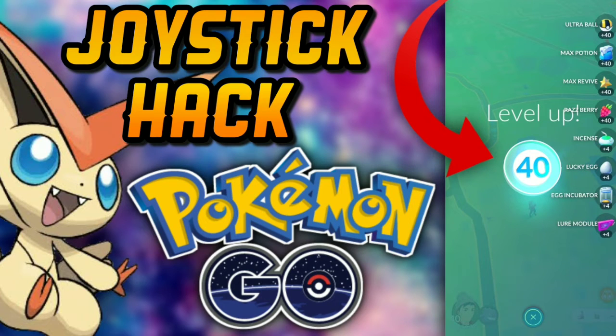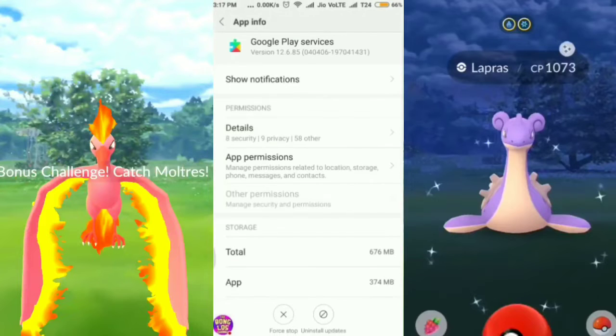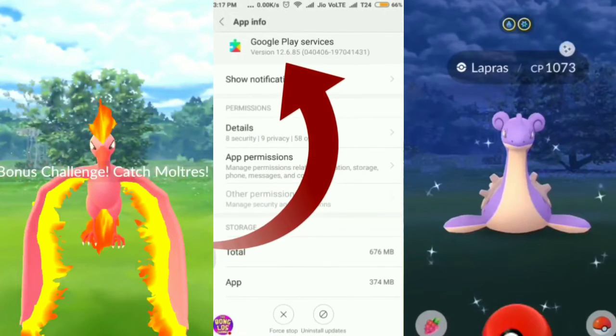The name of the app is GPS Joystick. If you already know how to downgrade your Google Play Services, you can go straight ahead, download this app, and start spoofing. For those who do not know how to spoof from scratch, I'm going to show you every single step.